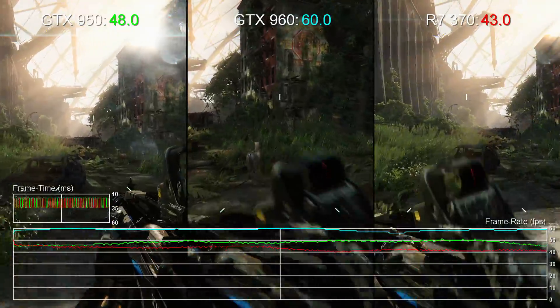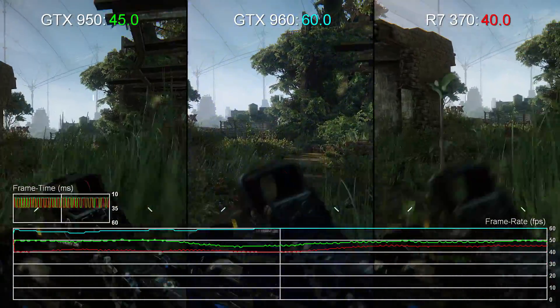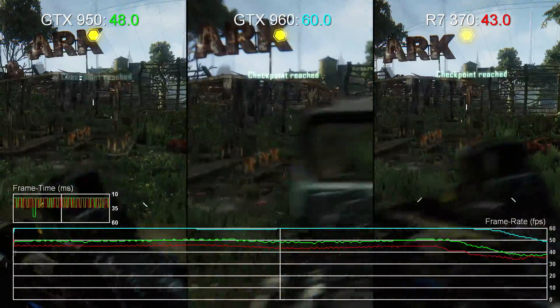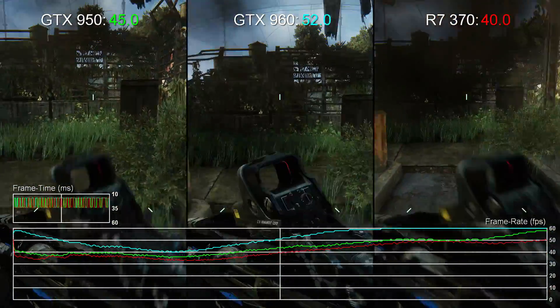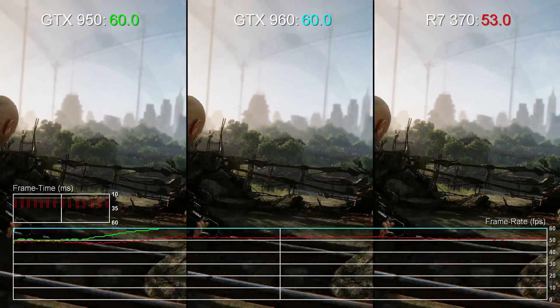Hi guys, Richard from Digital Foundry here with a quick look at Crysis 3 gameplay performance across three GPUs: the new GTX 950, its AMD competitor the R7 370, and the more expensive GTX 960. We're running the game at 1080p on the high preset — one down from max — with SMAA T2X anti-aliasing and V-Sync engaged.